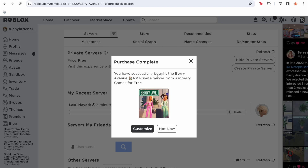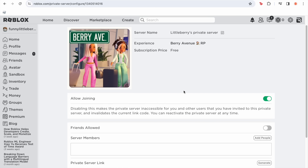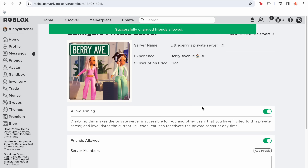We're going to click 'buy now,' and then it says 'purchase complete — you have successfully bought the Berry Avenue Roleplay private server from Amber Games for free.' Now if you want your friends to be able to join, you're going to have to click 'customize,' then it says 'allow joining.' You're allowed to join, but there's also another section that says 'friends allowed' — click that too so all your friends can join.